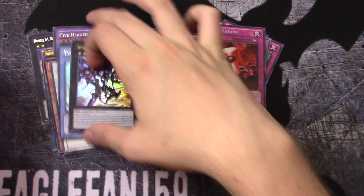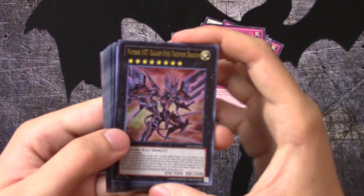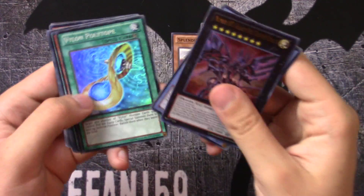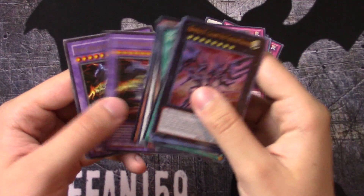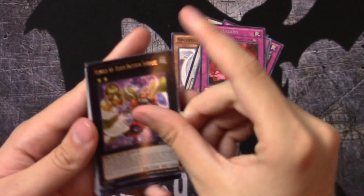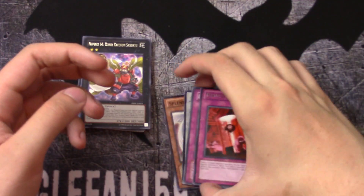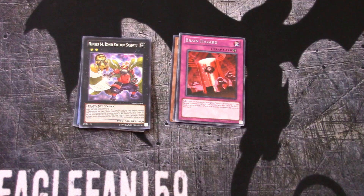Alright, just a recap here. Our awesome Number 107 Galaxy Eyes Tachyon Dragon ultra, foils from the Hidden Arsenal sets, and one of the guaranteed foils from the cube. And some rares. That's it for this video — be sure to give it a like if you enjoyed it, and check out my channel for new videos every Monday, Wednesday, Friday, and Saturday. Thank you guys so much for watching. Peace.